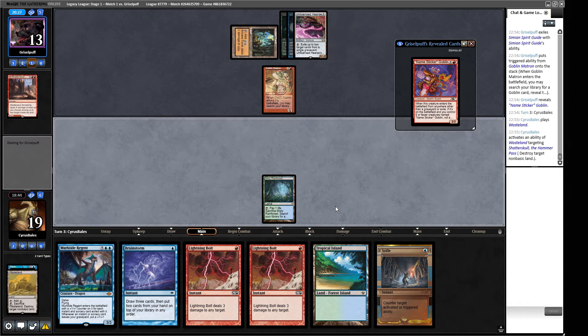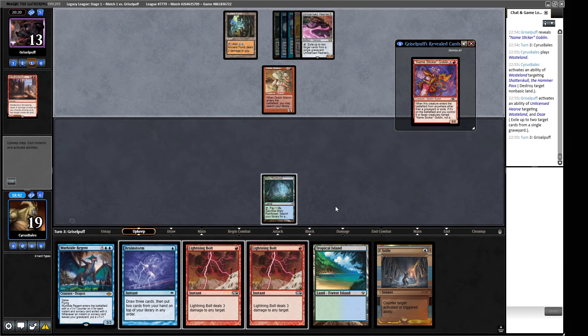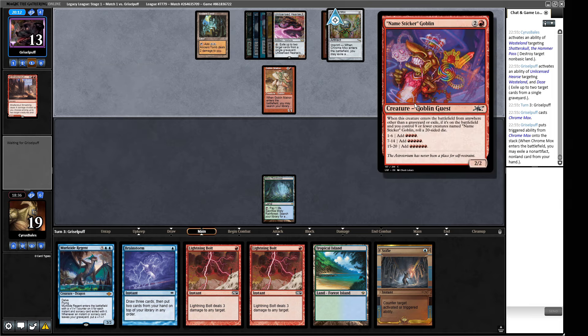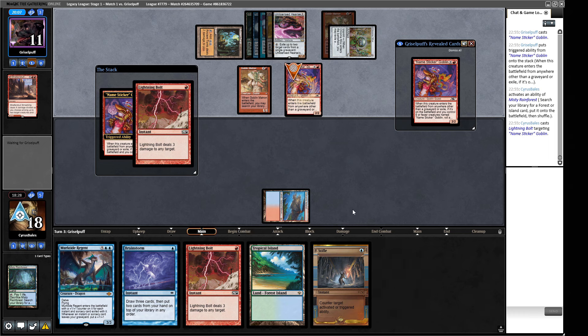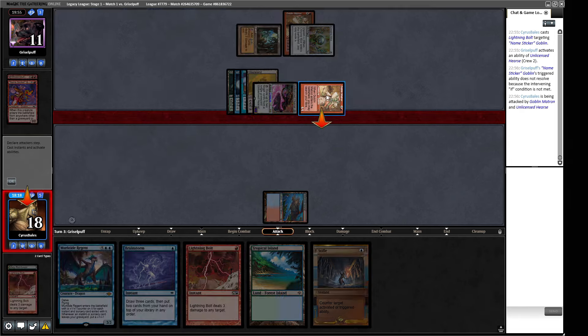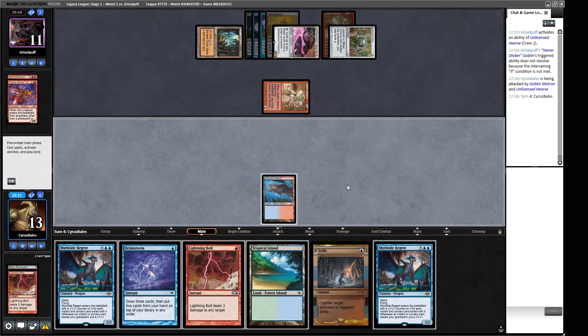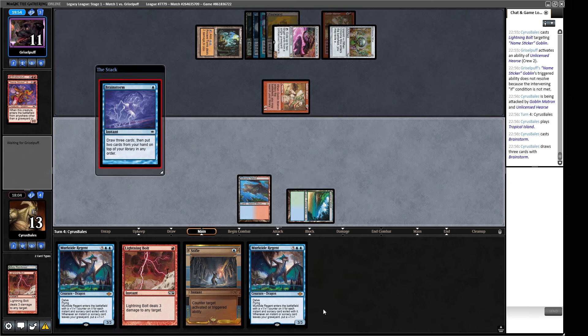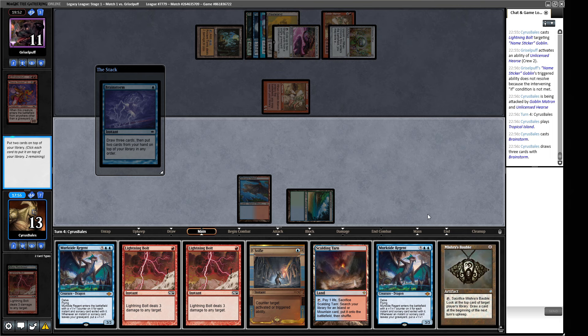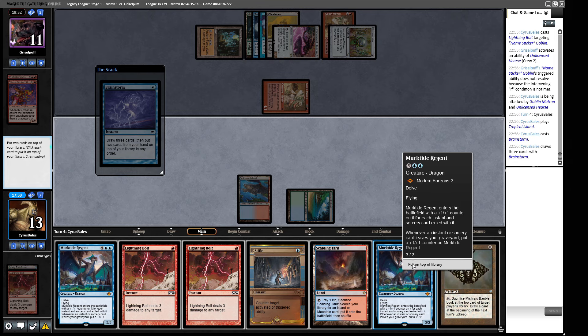We hold up Lightning Bolt and Stifle. We're not Stifling Unlicensed Hearse activations but we could Stifle the crewing if they play Sticker Goblin — and we'll Lightning Bolt the Sticker Goblin anyway to keep on play. Stifle for something like Muxus or a Recruiter when they try and reload might be more potent. They're crewing the Hearse now, attacking for five from the Hearse plus the Matron. We're floundering a bit — we kind of have to Brainstorm with this mana which is awkward.